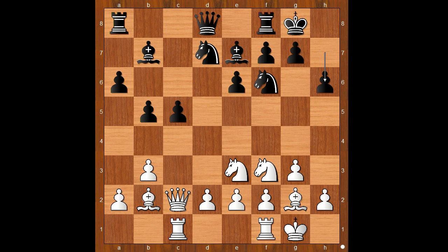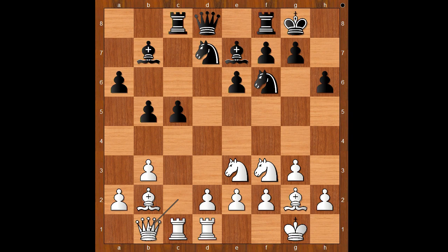After 12 moves have been played, both players are happy with their openings. Rook from f to d1, rook to c8, lining the rook with the black queen.